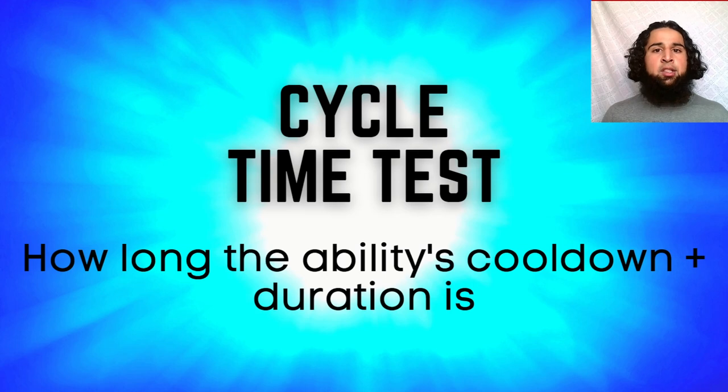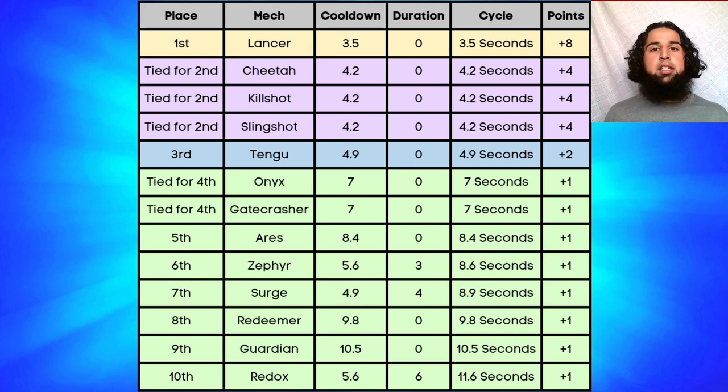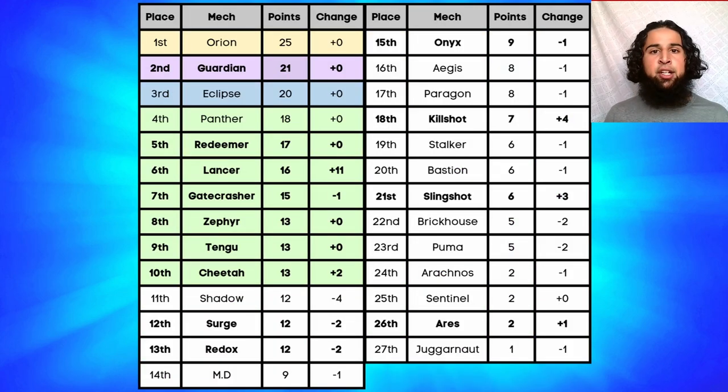Next the cycle time test — cycle time is the ability's cooldown plus duration, which is more accurate than just cooldown. Rankings from slowest to fastest: Redox 11.6s (10th), Guardian 10.5s (9th), Redeemer 9.8s (8th), Surge 8.9s (7th), Zephyr 8.6s (6th), Ares 8.4s (5th), Gatecrasher and Onix both 7s (4th), Tango 4.9s (3rd), Slingshot, Killshot, and Cheetah all 4.2s (2nd), and Lancer with 3.5 seconds for 1st place. Lancer gets eight points; Cheetah, Killshot, and Slingshot four; Tango two; the rest one point each.